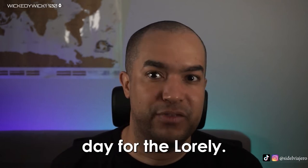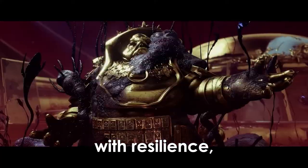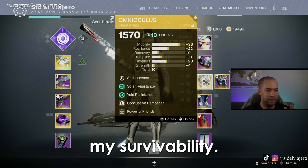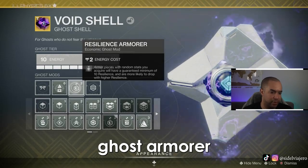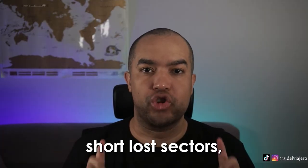Here's another example of how this trick helps. This season with the change to resilience, I wanted a roll of Omnioculus that had high resilience to increase my survivability. I waited for the lost sector to be giving chest pieces, put on the resilience ghost armor mod, cashed in a few exotics, and I got the roll I wanted - easy.